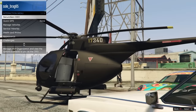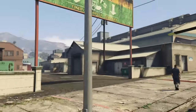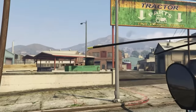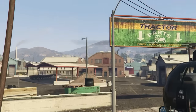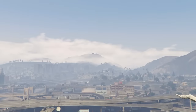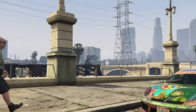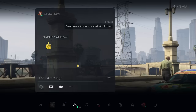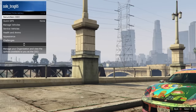Your friend will be sitting at LS Car Meet the whole time. Open the Interaction Menu, go to CEO, then CEO Vehicles, and request your Buzzard. Find the Buzzard out in the street. Get out of your vehicle, return your personal vehicle back to storage, walk up to the helicopter, and hit Triangle to get inside.